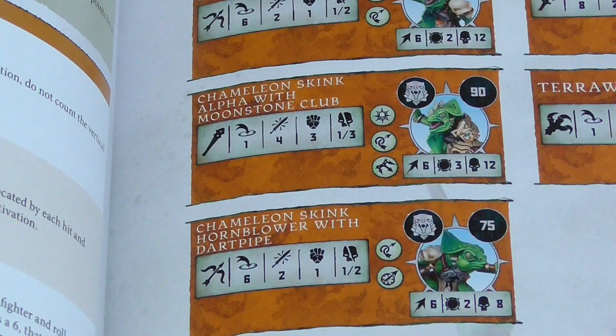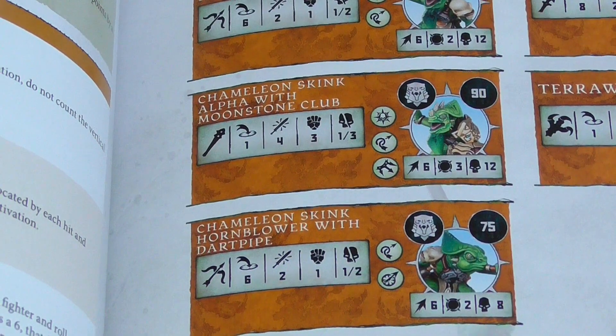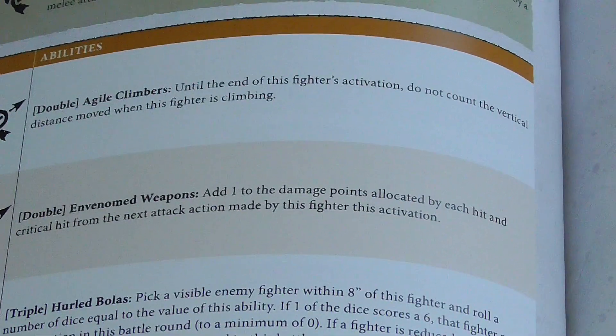They are Toughness 2s, and the harder ones are 3s, so they're going to be more likely to be taken out.